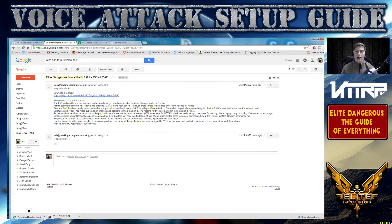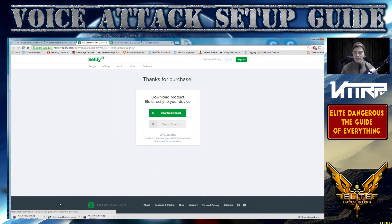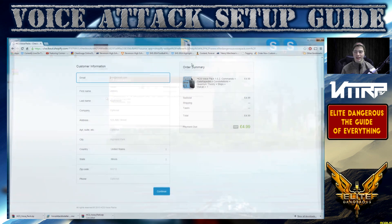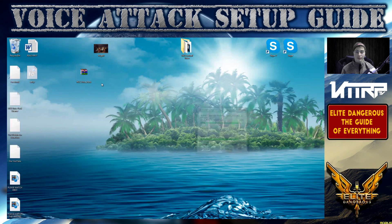Once you purchase, click on the download link in the email and it'll start downloading. It's a zip file and should take about 30 seconds. Once it downloads, put it wherever you'd like — I put it on my desktop. You'll see 'HCS voice pack.zip' — right-click, extract here. Then go ahead and click on setup and run it. You can see there are a couple videos included that explain some of this, though they're more about their files rather than Voice Attack specifically.